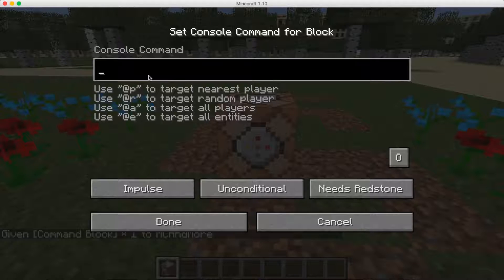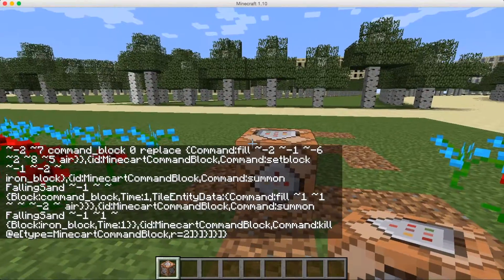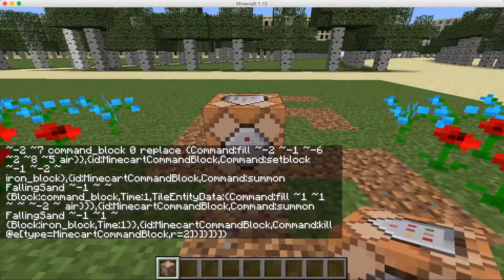This is very important: if you're on a Mac, you want to go on Google Chrome — Safari does not work. Any other internet browser other than Safari should work, so you can't use Safari, which kind of sucks. You're going to go Control+V and there you go, the command is here. It should appear on the screen like that.